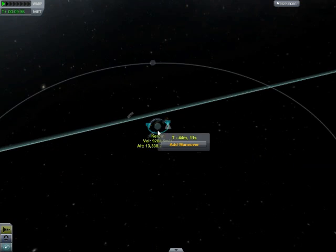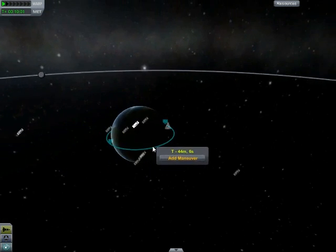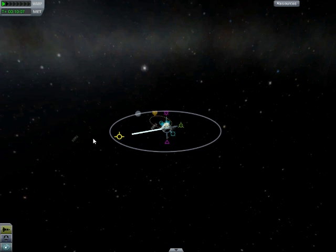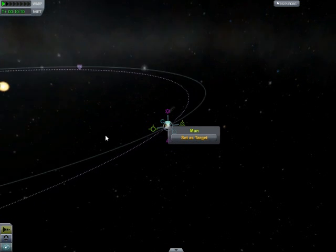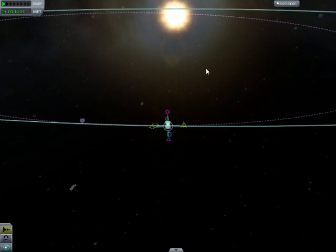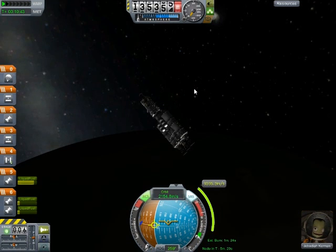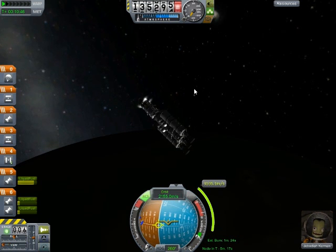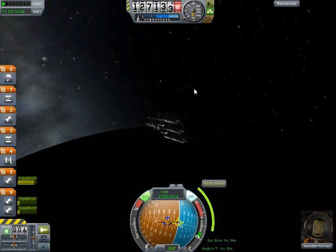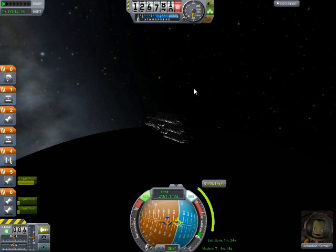Now that we've got a pretty stable orbit around Kerbin, we want to add a maneuver node towards this way. We want our periapsis to be as close to the sun as possible. I think that's good enough for now. How long will we need to burn for? A minute — although it could be lying, we don't know. So when we get down to about T minus 47 or 48 seconds, we'll put up the burners.